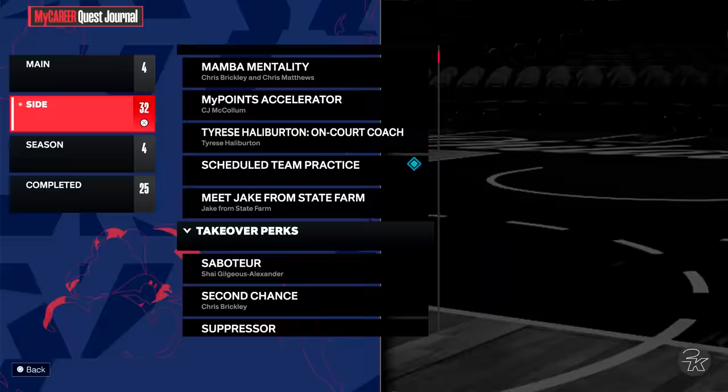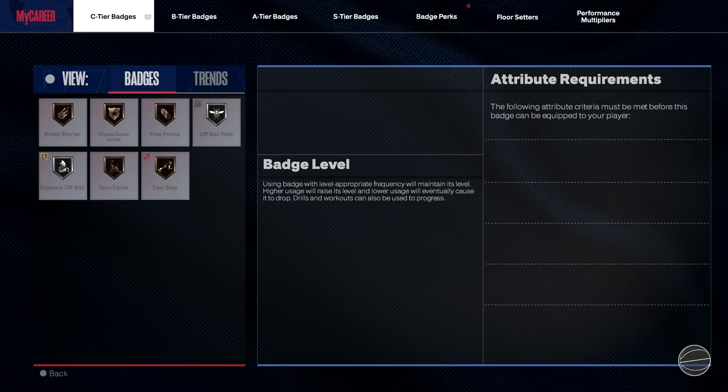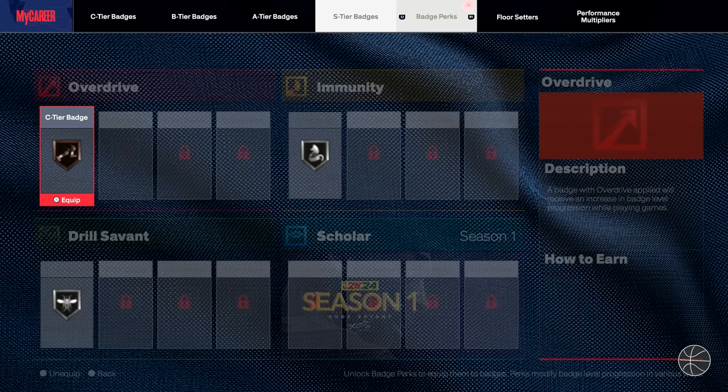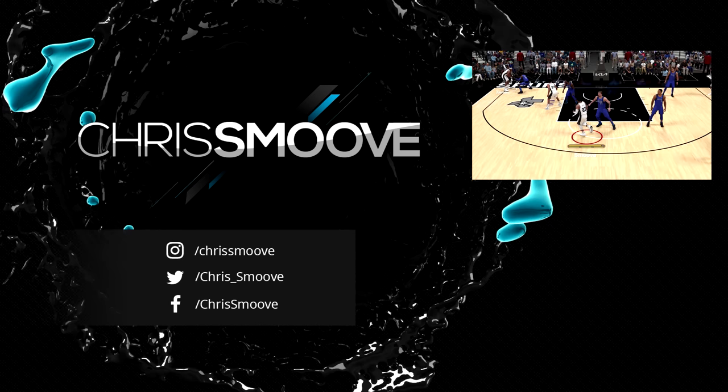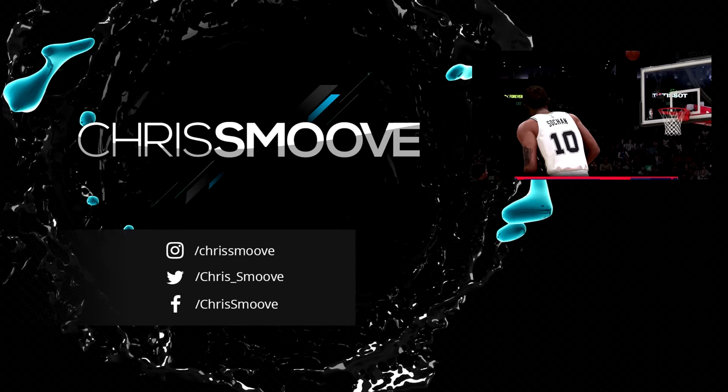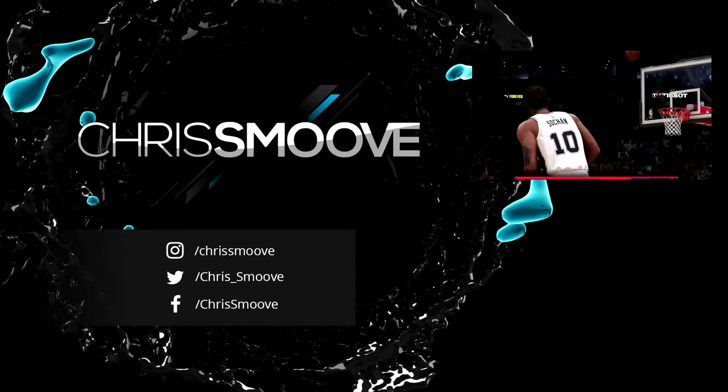I finally unlock Overdrive for the B-tier badges. Now to get to the A-tier badges I need to win seven games in my career, so we have another slot there. My songs 'Lob City' and 'My Camo' are now available on all streaming platforms. They want me to go down here to get this screen — he's gonna set it, I'm gonna let this fly — splash! I don't think the Mavs have an answer for this pick and roll combo — I'm about to lob it.